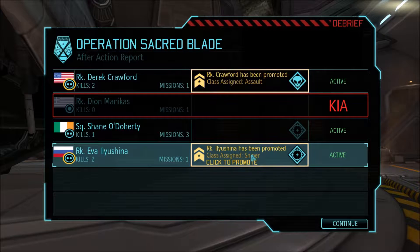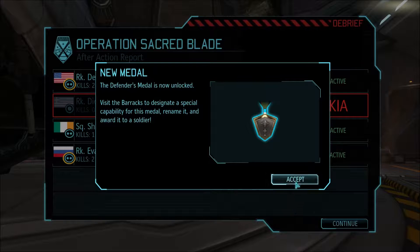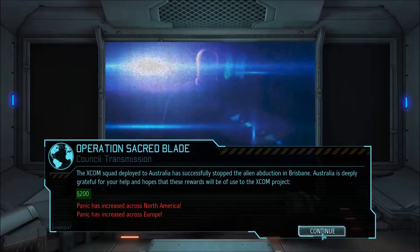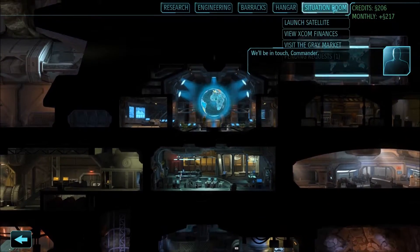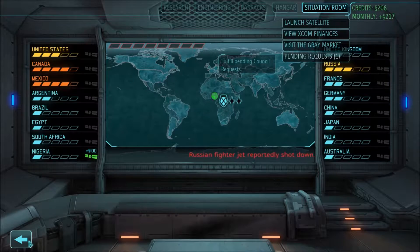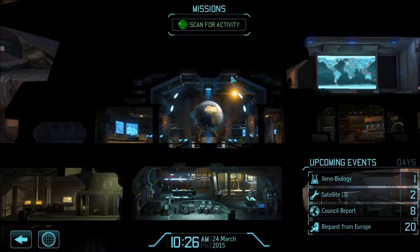Right. So we've just got another medal — a Defenders medal. Brill. And we've got 200. So, we'll now have a look at the situation here. Canada and Mexico is looking pretty bad. Xenobiology, council report, eight days. Straight into the activity scale.